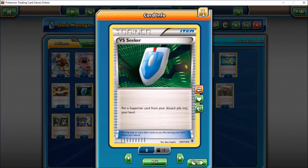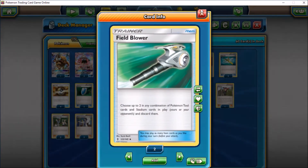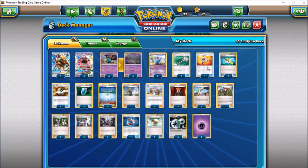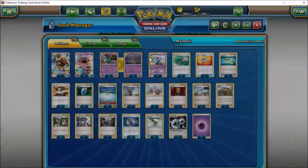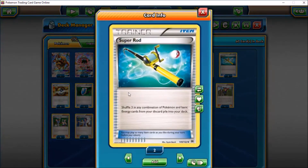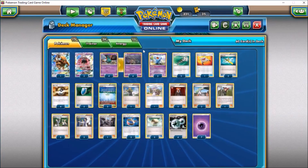We run three VS Seeker to get back and reuse supporters. Field Blower is a great card — choose up to two combination of Pokemon tool cards and stadium cards in play and discard them. We also have Rescue Stretcher, which has two effects: put a Pokemon from your discard pile into your hand, or shuffle three Pokemon from your discard pile into your deck — great for recovering a Garbodor line, Tauros, or Wobbuffet. Super Rod is similar — shuffle three Pokemon or basic energy back into your deck, and it can recover Psychic Energy.